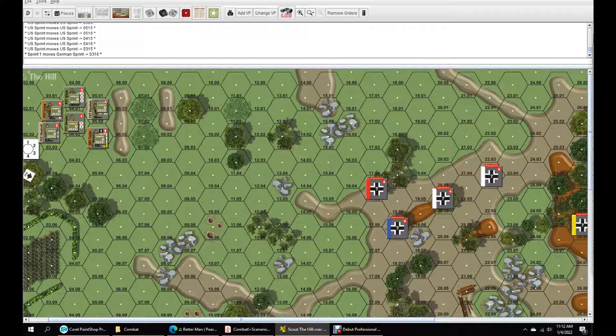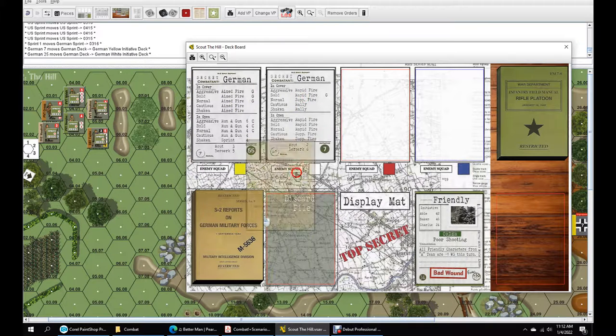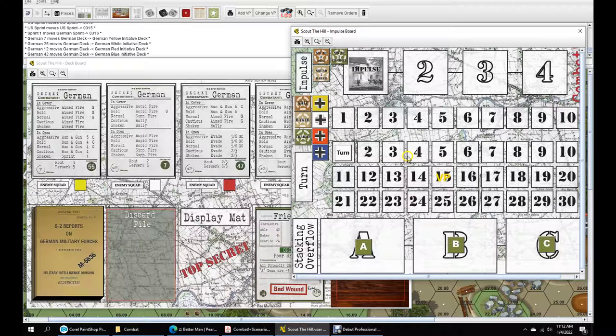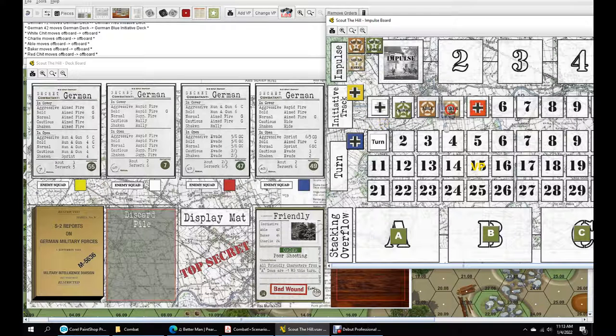Germans don't get any actions because we're all unprepared, sitting in their foxholes in defensive positions. We're just going to draw four cards for their initiative, set up our initiative tracker and go. I see I have the VP set up on the 15 marker. We got 24, 42, and 46. White will go first at 22. 42 and 46 for A1 and Baker. 47 will be red, 49 blue, and yellow comes in last.